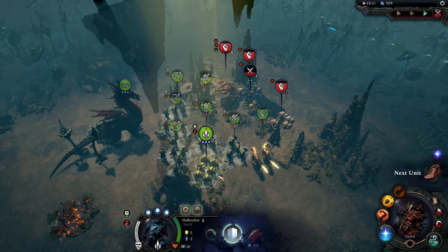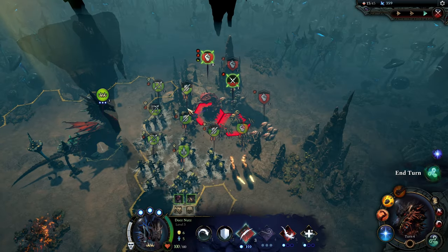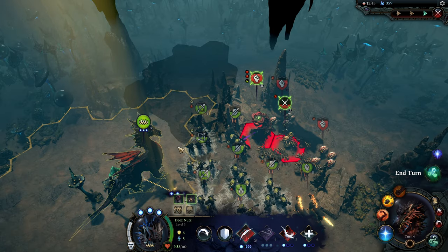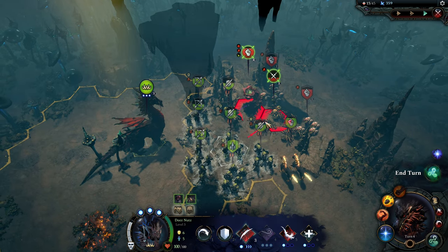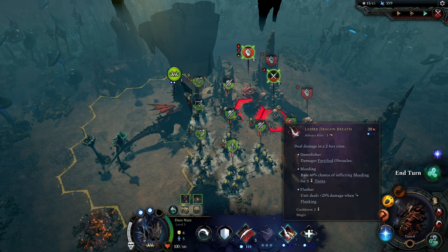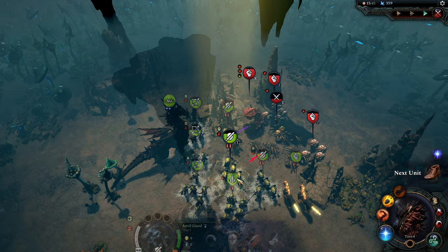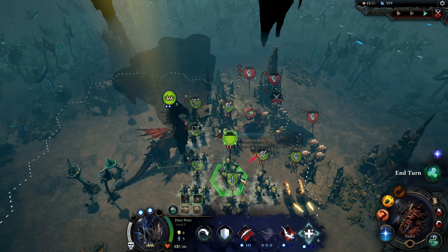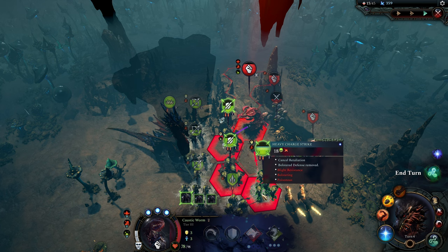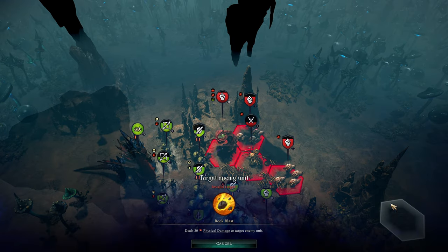All we have left is the halberdier here who cannot move — he has to go into defensive posture. Not a whole lot else we can do with the dragon lord except maybe stay right here in case of a jumping attack. Let's push him a little bit closer and put him onto defensive mode — or maybe wand of inversion. Let's wand of inversion this guy. Let's see what he gets in response — he gets regeneration. So now I need to do some healing or some straight up damage.